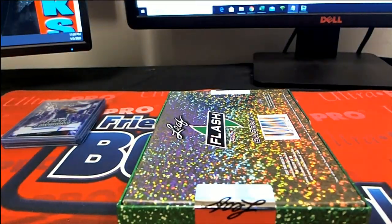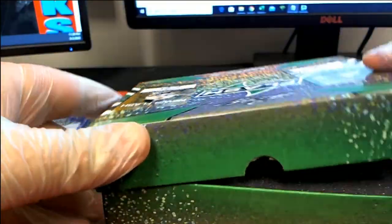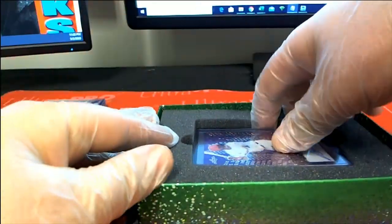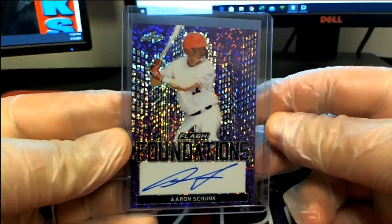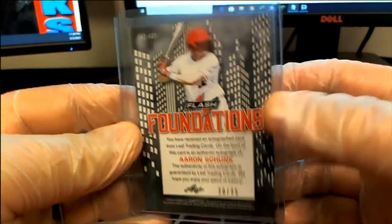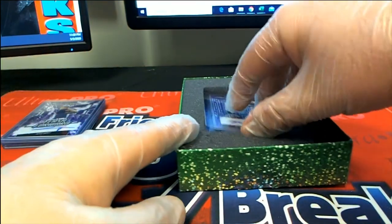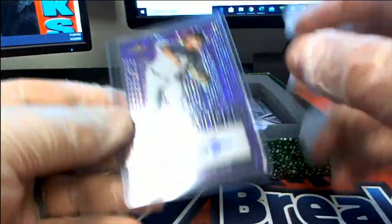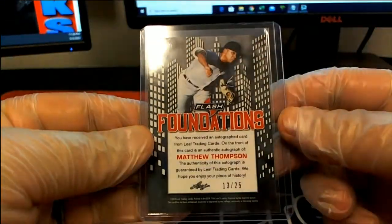We're doing another one. Yeah, just hop in — next one's up there. All right, here's my boy Shunk — look out! Nice, in there, 20 of 25. Here's our next one: Matthew Thompson — Foundations, 13 of 25.